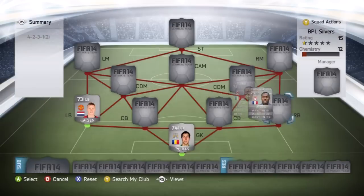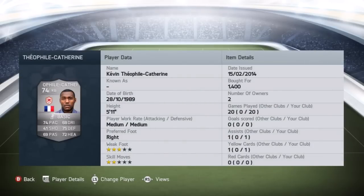At right back, moving over to Cardiff, we've got Katerine — I can't pronounce the first part of his double-barrel name, Kevin Theopai, I'm not sure how to pronounce it. Anyway, we picked him up for 1,400 coins. His standout stats are his 75 defending and his 74 pace, but he also has 72 heading, 69 passing and 68 dribbling.